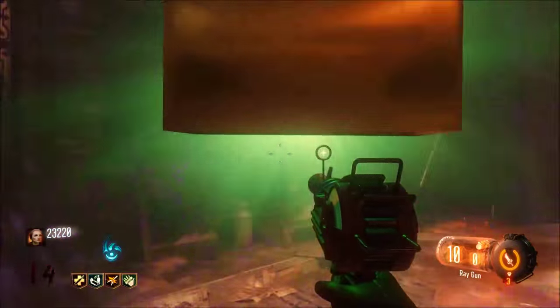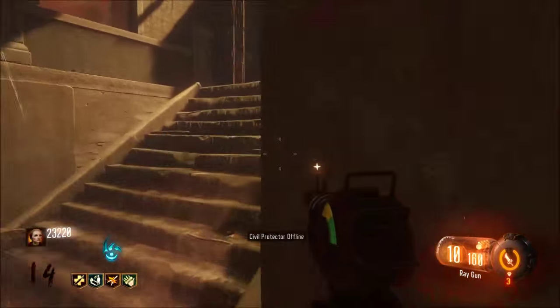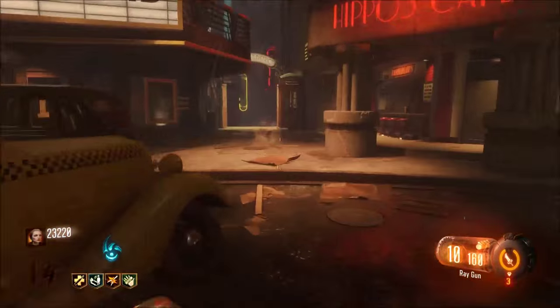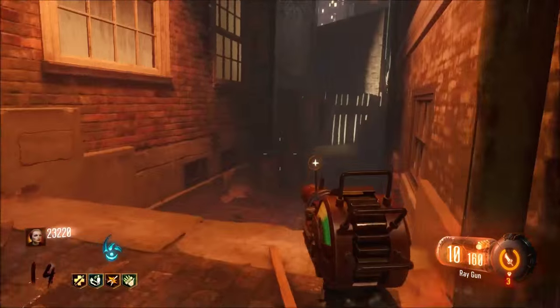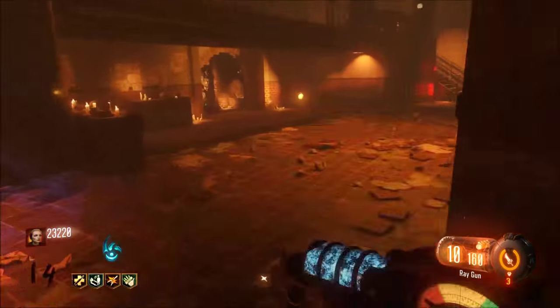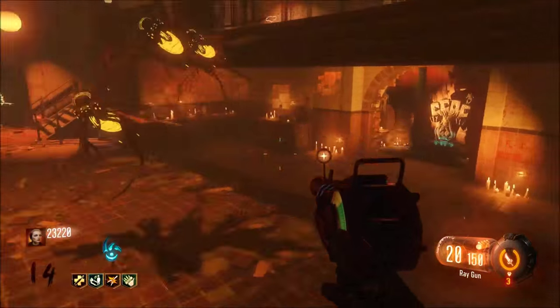You grab it and then go to the next area, put it down, and run again — just straight up book it across the map. I usually go into the rift because that's the best place. And if you're with four people — I'm guessing, because I haven't tried this with four people, only solo — you can just rush down here.